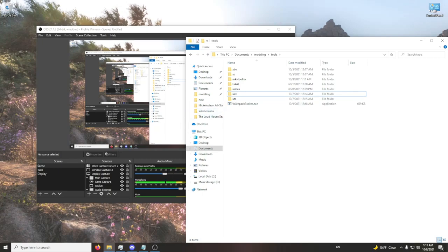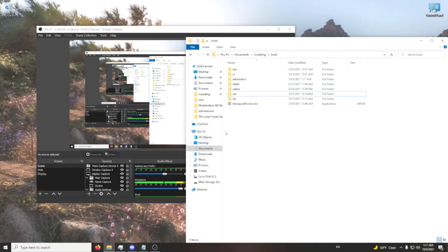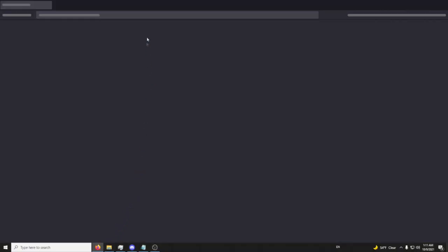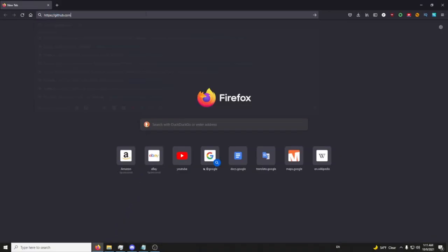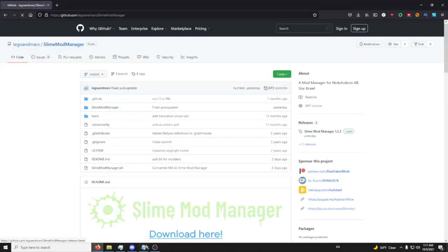First, you'll need to install Nickelodeon All-Stars Brawl and make sure it is on the most recent version. Then you're going to go into your browser, go into GitHub, and search 'Slime Mod Manager', and click on the first result.